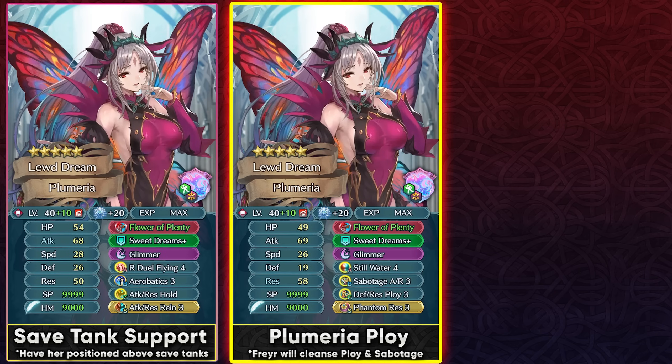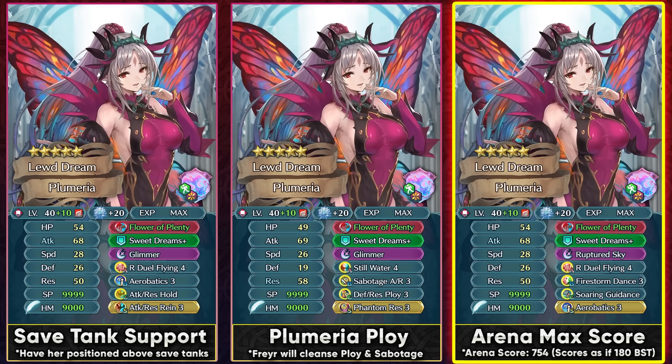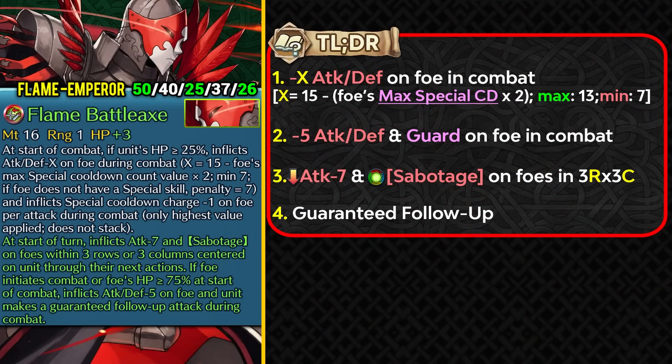Sabotage Attack Resistance and Defense Res Ploy 3 help teammates, but note that Freya will cleanse Ploy and Sabotage debuffs, so this is only useful against non-Freya teams. If you plus and merge her as a core mythic in Aether Raids, she can also be used in Arena with Dual Flying 4. Having a mythic dancer makes things easy even if she doesn't score the highest, and Firestorm Dance has great synergy with the guaranteed follow-up status from her dance.